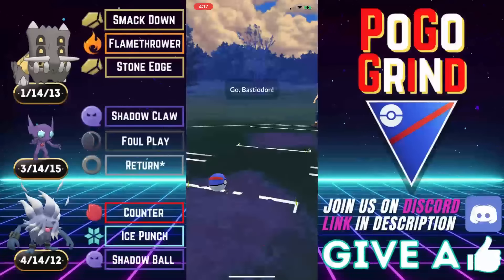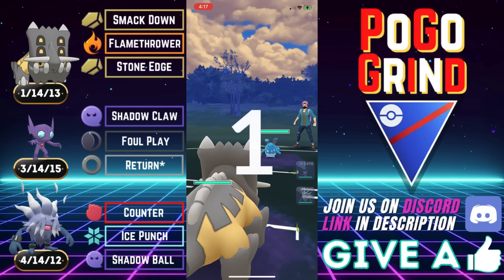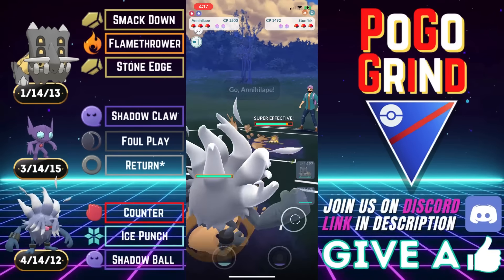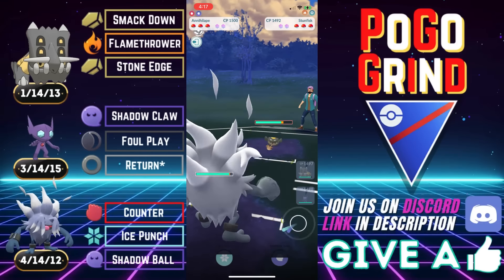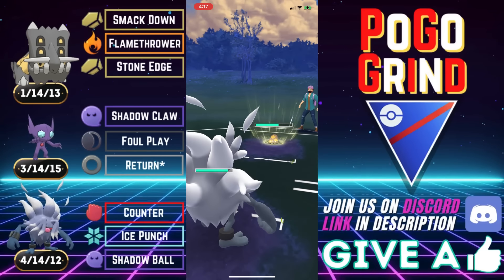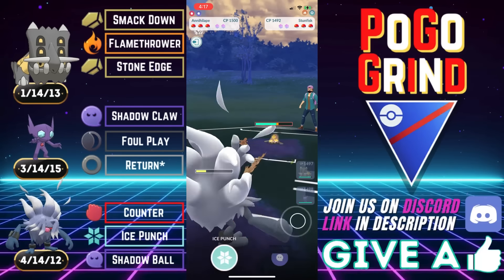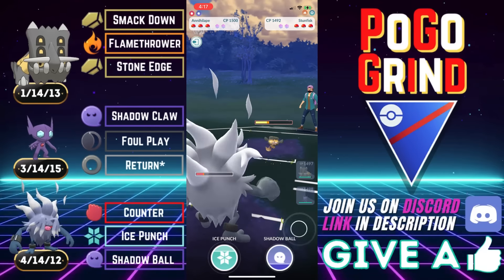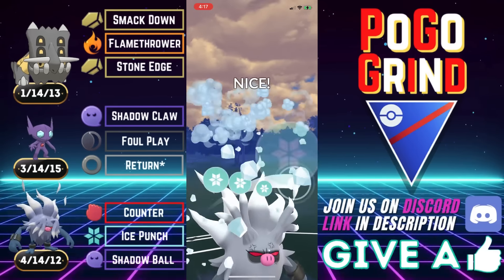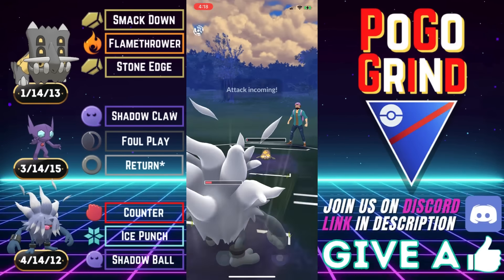Knowledge of matchups got that one done. Azumarill lead — the question again is, are there any Hydro Pump holdovers from the Fantasy Cup? It looks like that may be the case as they safe-swap G-Fisk. We put our Annihilape onto G-Fisk, as it has the least favorable matchup against Azumarill — it's resisting our fast move pressure. We go for an Ice Punch; I think this should just about KO. They hang on — that's unfortunate. We have to shield; I don't know what else they could have in the back. It could be a Trevenant, so we shield to control alignment.